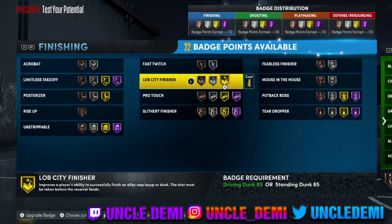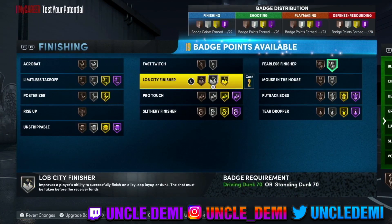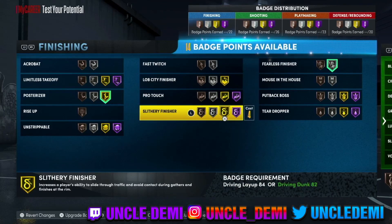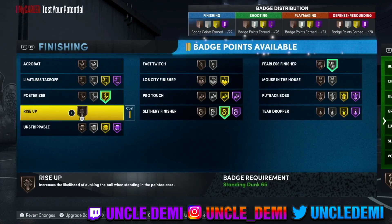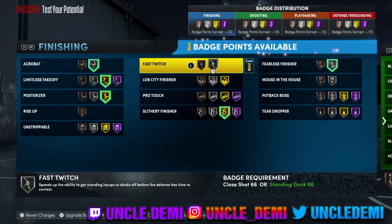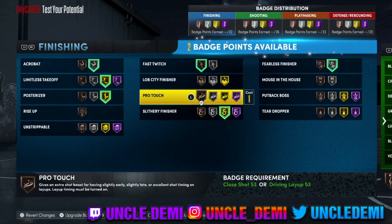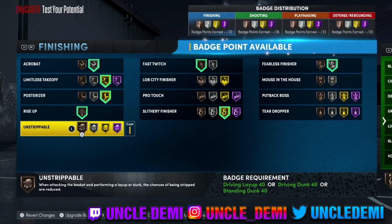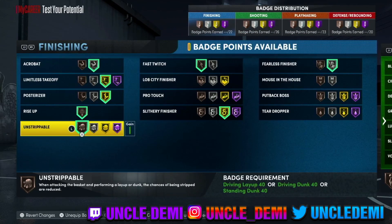For finishing badges, you want fearless finisher maxed out and posterizer maxed out — those are the most important ones. Slithery finisher is another good one but I recommend gold, since you can't go Hall of Fame without losing too many badge points. You only have 10 left over. You also want acrobat, limitless finisher, and fast twitch — you can get away with fast twitch on bronze. Same with rise up on bronze. And I always like to put unstrippable on bronze as well.